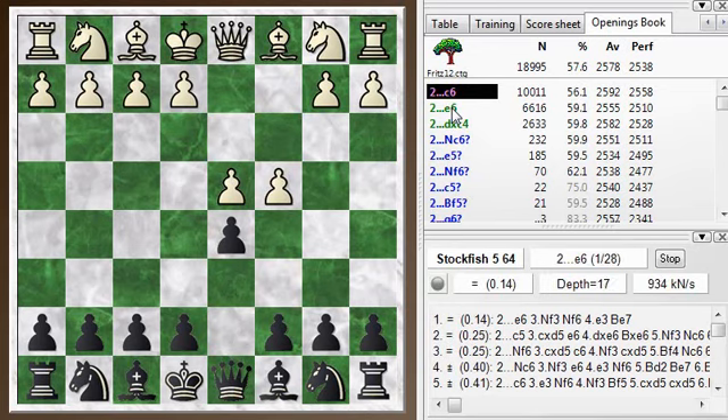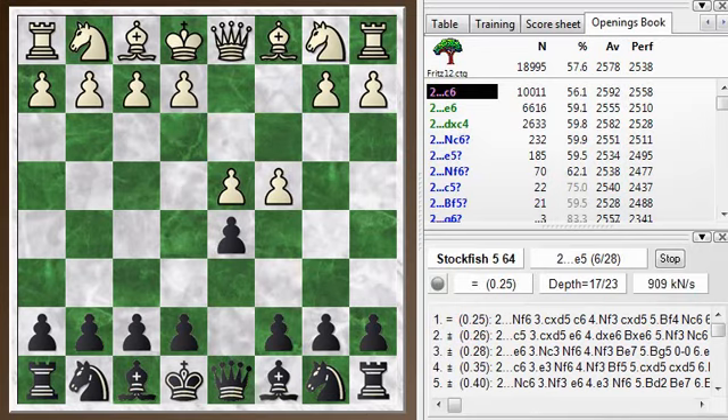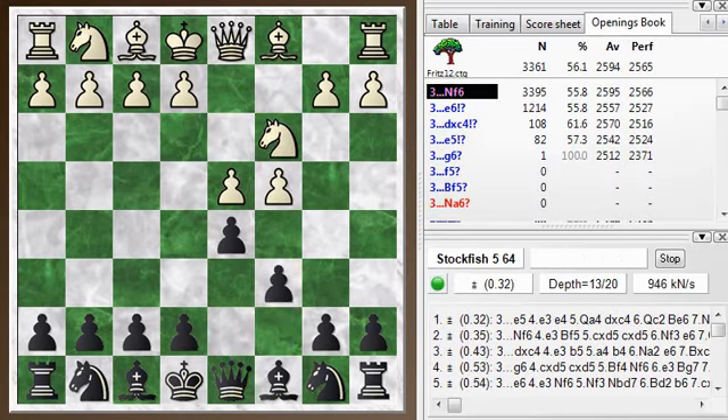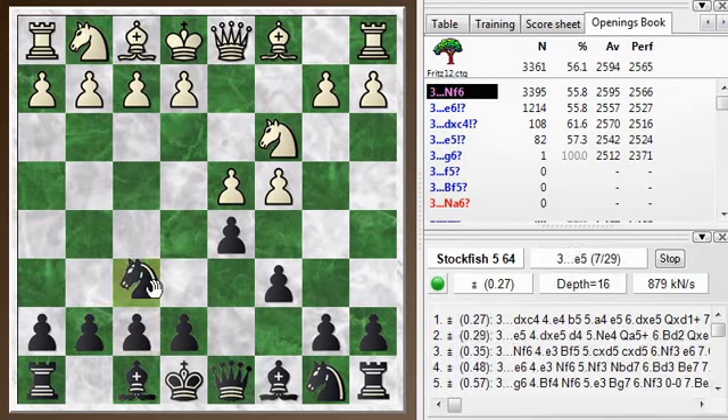Other top moves are e6, the normal Queen's Gambit Declined, or taking, and various other ways to play which are not as good. Knight c3, we're developing our pieces, knight f6.